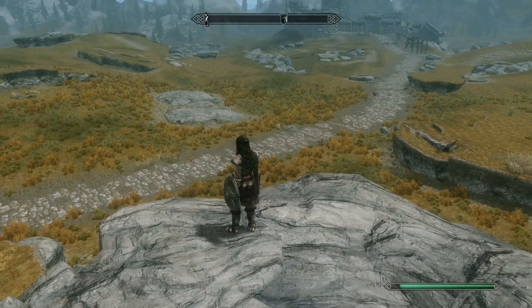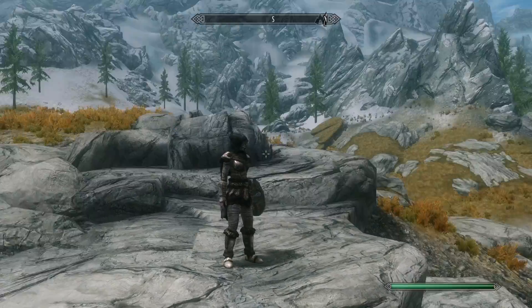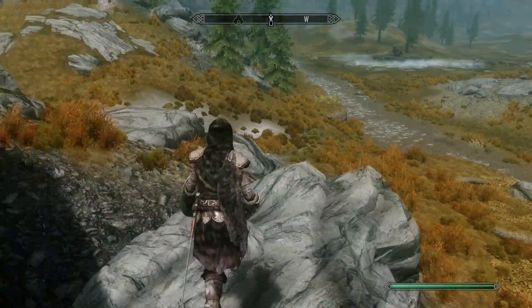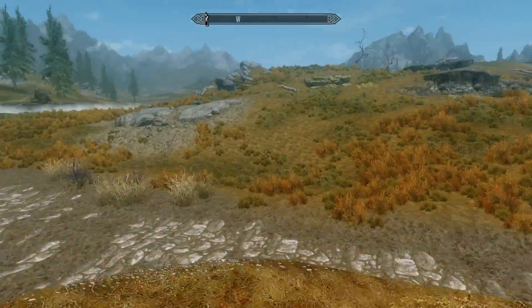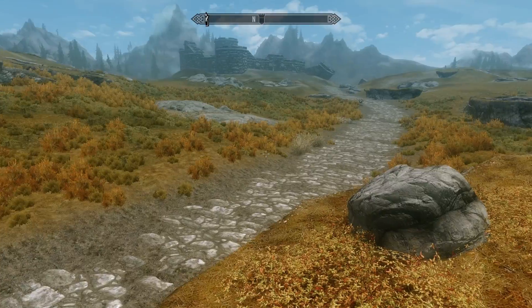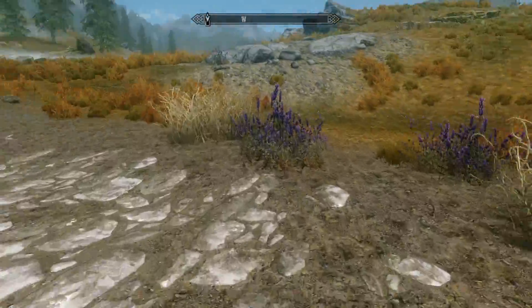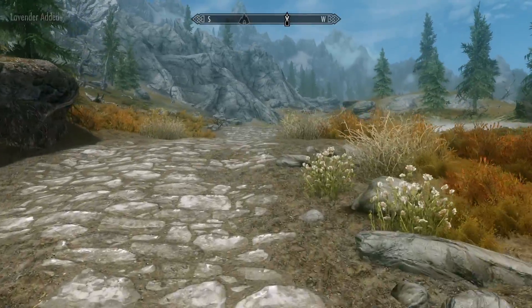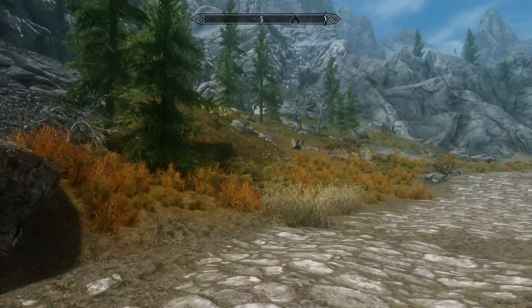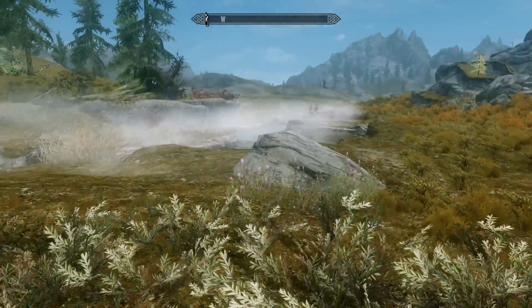I'm back at the spot where I fought the Thalmor and of course, per Skyrim, none of the bodies are here — they're all gone. So I can't loot them and take their cool elven armor or anything. It was just weird because there were clearly only three Thalmor and a fourth came out of nowhere, or one of them got resurrected or something bizarre. Anyway, what I was saying is that I've got multiple mods on here — not only the Jasmine ENB lighting mod, which I think is pretty impressive.